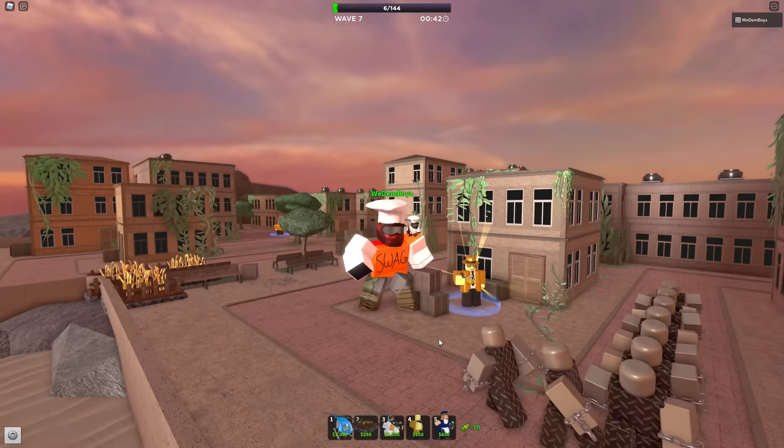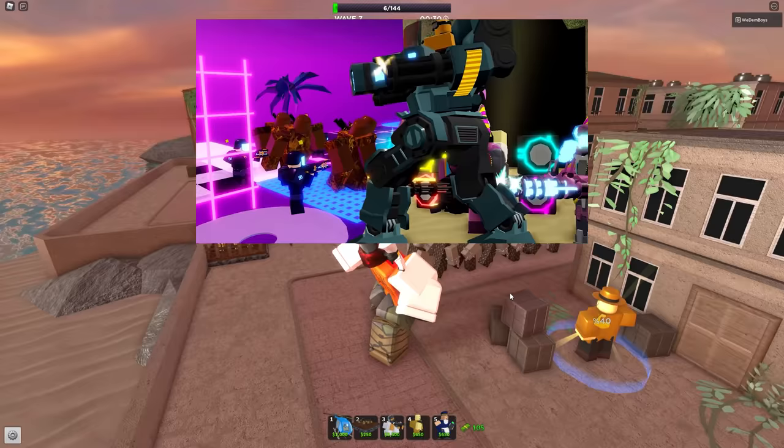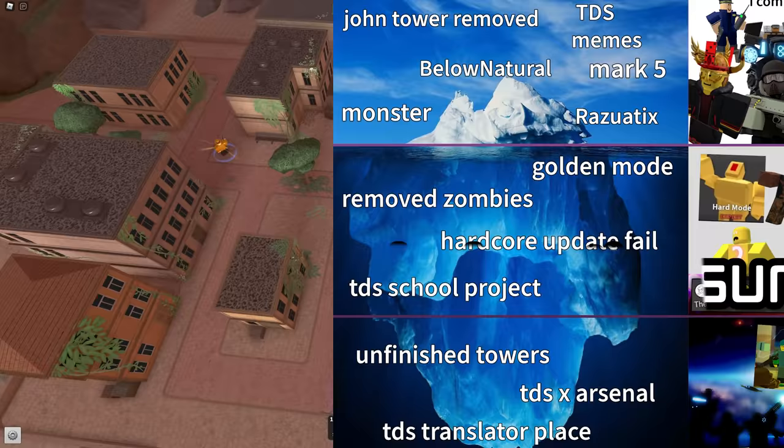Mark 5 and Monster are admin or dev-exclusive only. Mark has been hyped since 2019 and has not been publicly released yet — a Roblox toy was released before the actual tower was given to players. As for the Monster, it was a scrapped project; it was supposed to be used in the Frost Invasion event but never worked out due to bugs and not enough time.